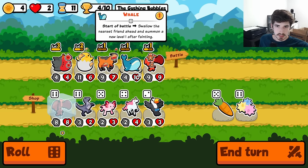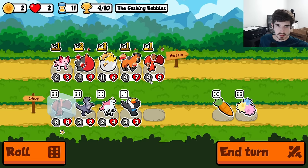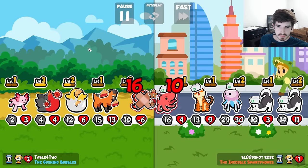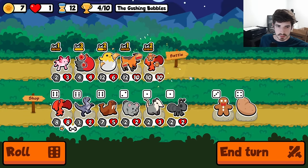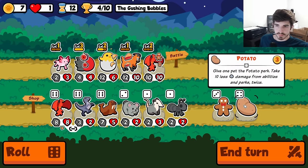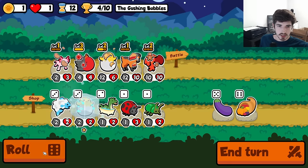We need to keep the hatching chick. I guess we don't technically need the whale. This feels like it's not gonna work; this doesn't seem right. We're just getting a whole bunch of whatever. We got the hatching chick, but I think we're a little late. I don't know if we're gonna make it.